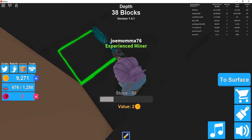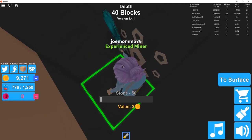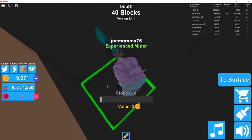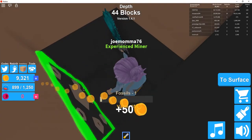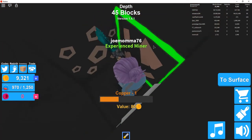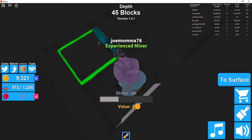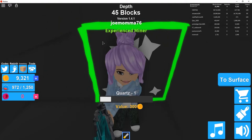Honestly, I forget what we're going for now. I don't know if we're going to go for the next upgrade on the backpack or if we're going to go for the next upgrade on the mining tool — because that's the drill and I really want that. It will help to get to some of the other stones that we need, seeing that we need to have so many just to even unlock certain levels.